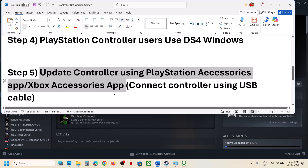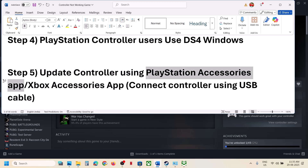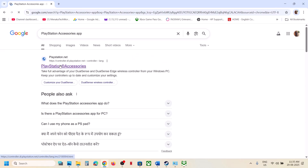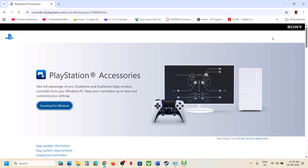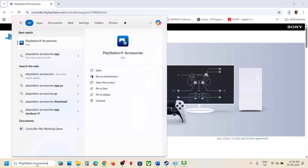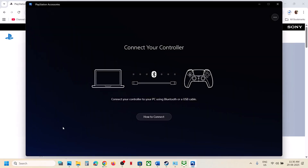If you have a PlayStation controller, the next step is to use the PlayStation Accessories app. Go to Google, search for the PlayStation official website, download the Windows exe file, install the PlayStation Accessories app, and then launch it.